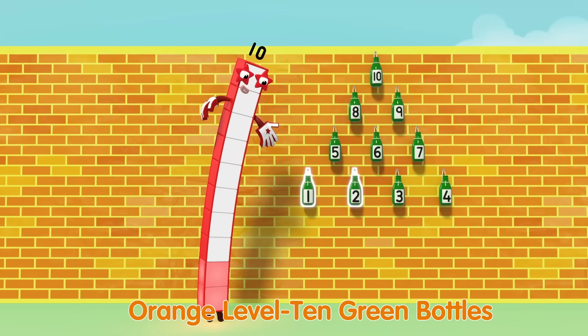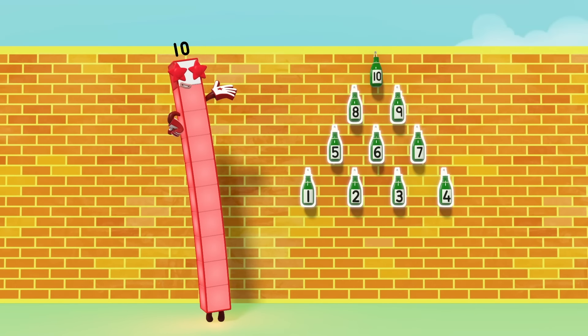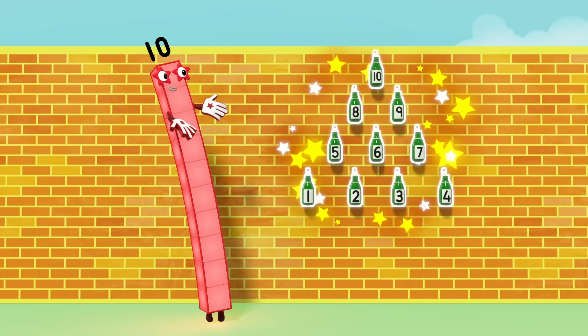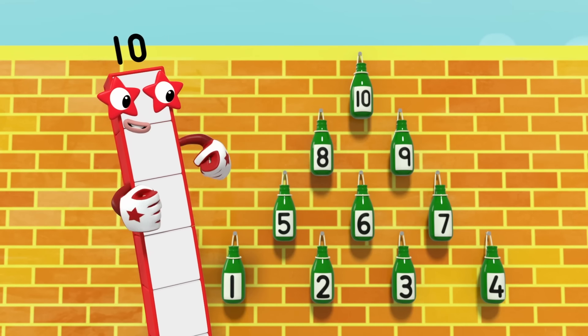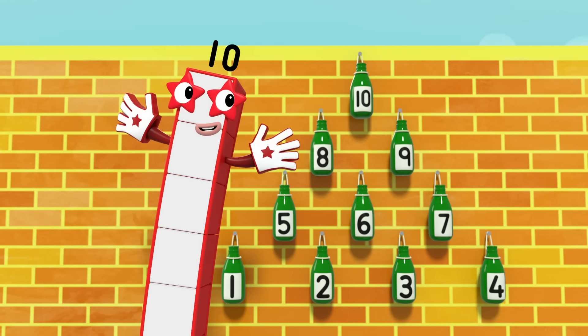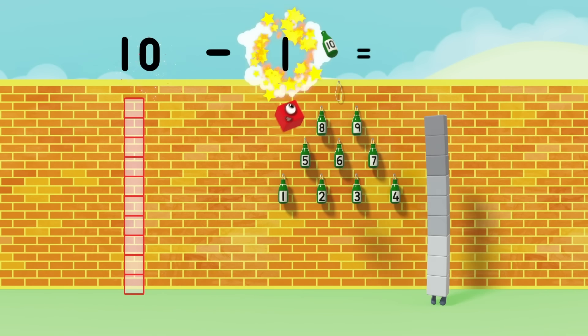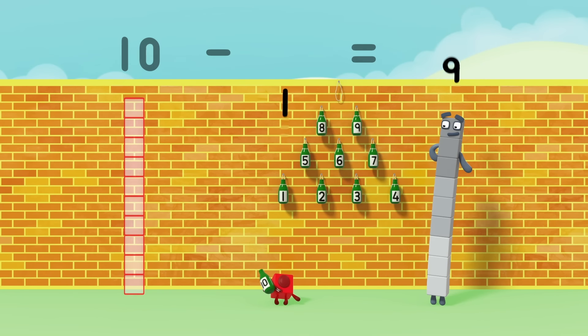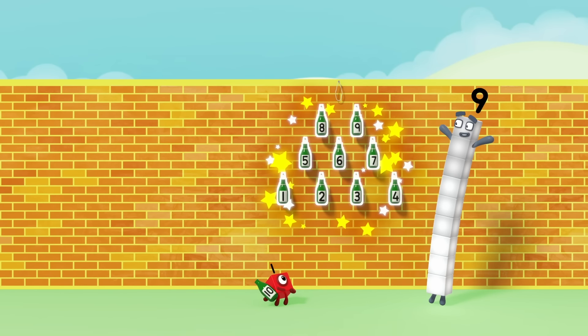One, two, three, four, five, six, seven, eight, nine, ten. Ten green bottles hanging on the wall. Ten green bottles hanging on the wall. There'll be one, two, three, four, five, six, seven, eight, nine. Nine green bottles hanging on the wall.